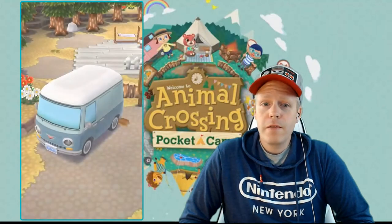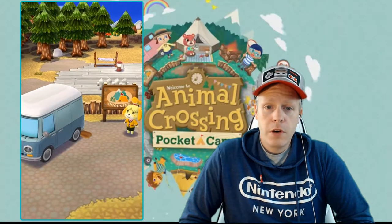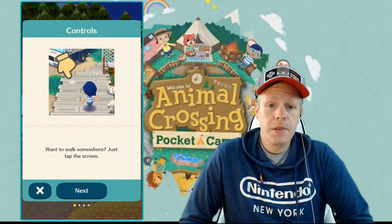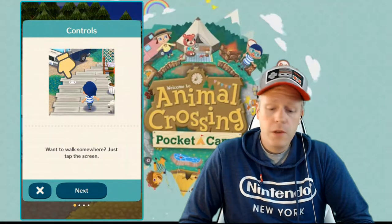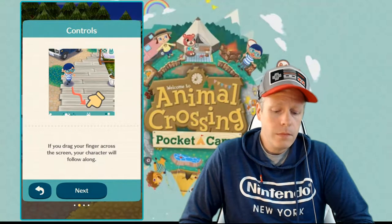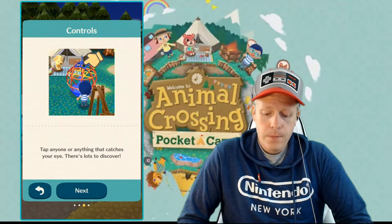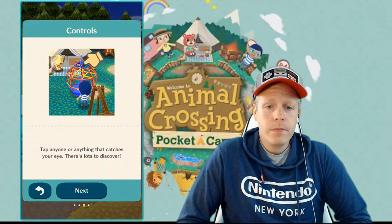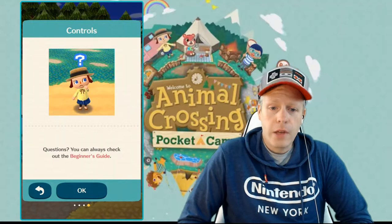Just getting started officially here at the campsite. You put your finger on the screen and move your finger around to move around wherever you like. It says: want to walk somewhere? Just tap the screen. You can also drag — if you drag your finger across the screen, your character will follow along. Tap on anything that catches your eye. Lots to discover. Questions? Check the beginner's guide.